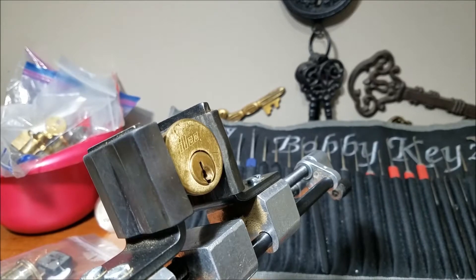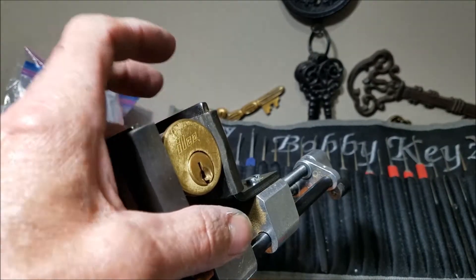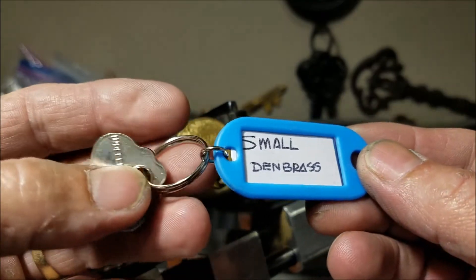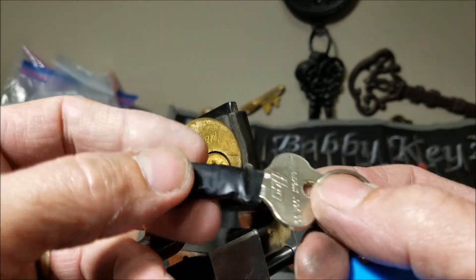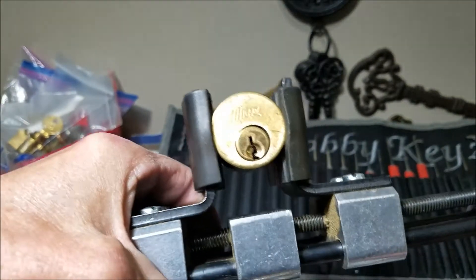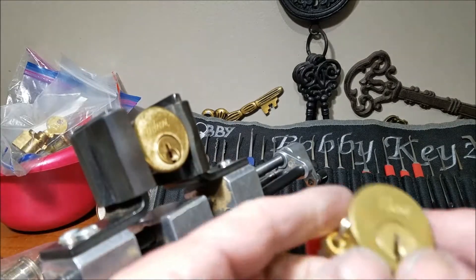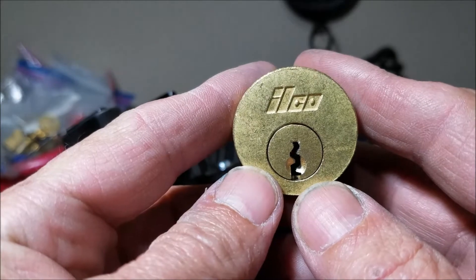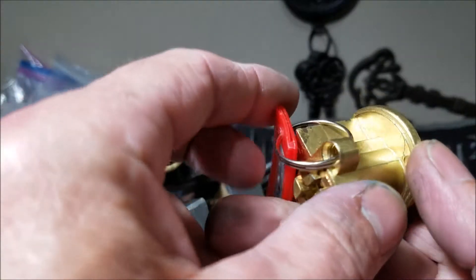Hello everyone and welcome back. I reached into the locks that Pick Me sent me and pulled out this Ilko Den Brass challenge lock. He calls it small, and it has a quick set keyway. I have another Den Brass Ilko here that does not have a quick set keyway — it's kind of like a reverse Yale sort of.